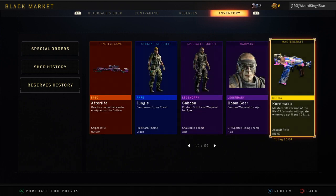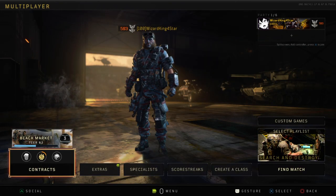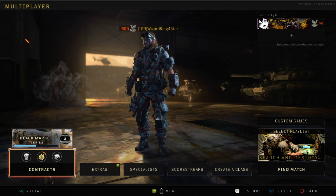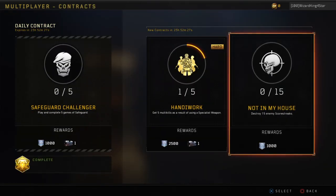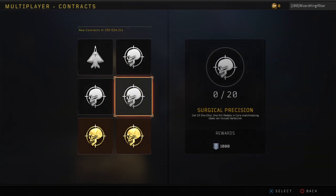This is all the stuff I got — Kuramaku, all this is duplicate protected. I think it's pretty alright, especially with the contracts. You do the contracts every day, you get 4 or 5 for each mode. The contracts haven't reset yet — oh wait, yeah they have reset. I think that was pretty fun.